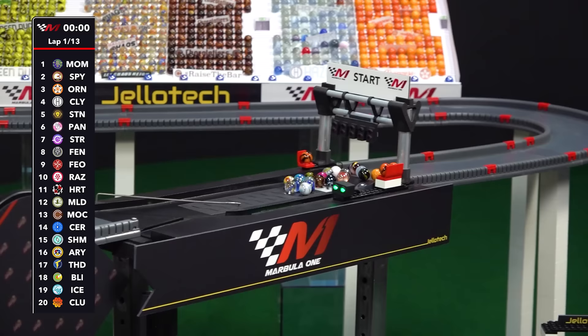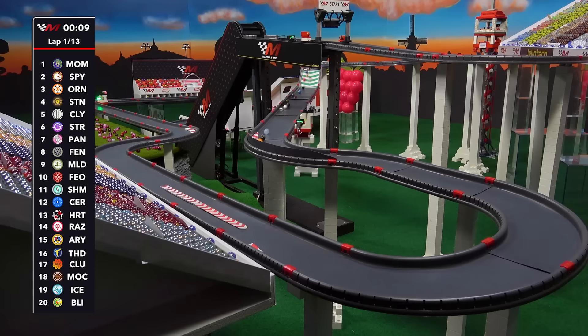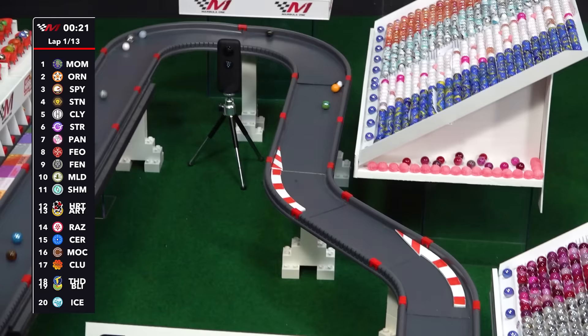Hope springs eternal as we get ready to dive into the first turn of the Razway. And we're rolling to start the season! Team Momo gets around first. Orangin holding second place. There's Speedy and Stinger trying to go around the outside of Orangin to take that spot, but a nice counter move — Orangin comes back up into second place and makes the move for the lead in that chicane.